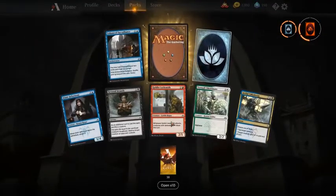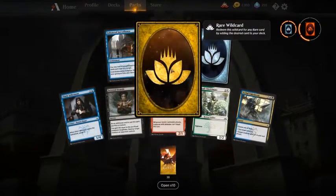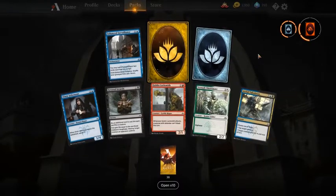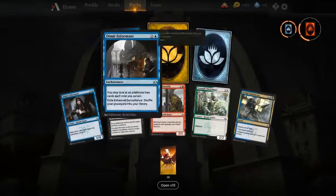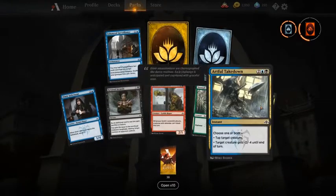A mythic rare wildcard — always a good find. Best card here for limited is Artful Takedown. I also like Dimir Informant and Thought Erasure, but my first pick would be Artful Takedown.